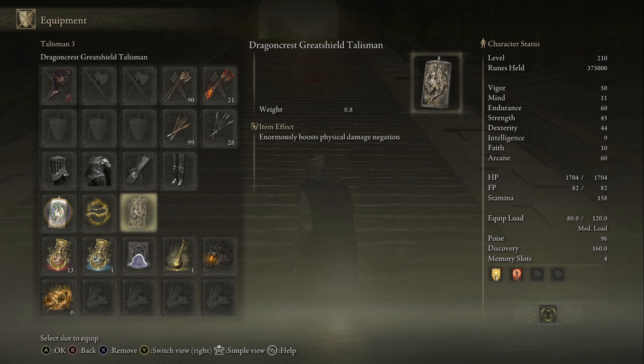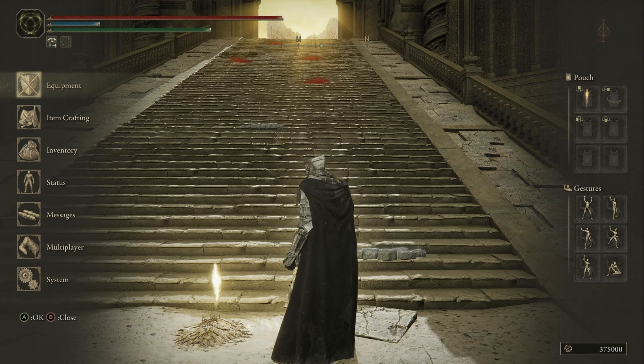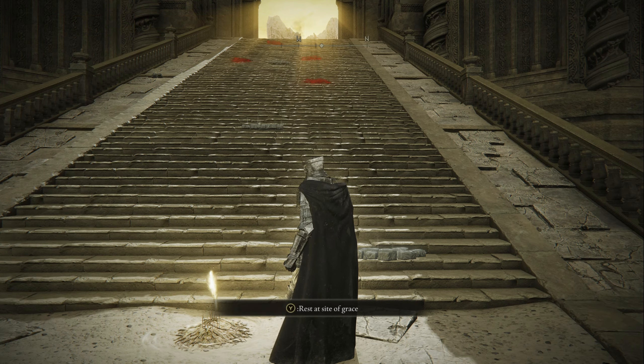For the Wondrous Physic Flask, I use the Spiked Cracked Tear and the Stonebarb Cracked Tear, but I forgot to show that in the footage. I'm at level 210: 50 Vigor, 11 Mind, 60 Endurance, 45 Strength, 44 Dexterity, 9 Intelligence, 10 Faith, and 60 Arcane for that weapon scaling on the Blood Fiend's Arm.